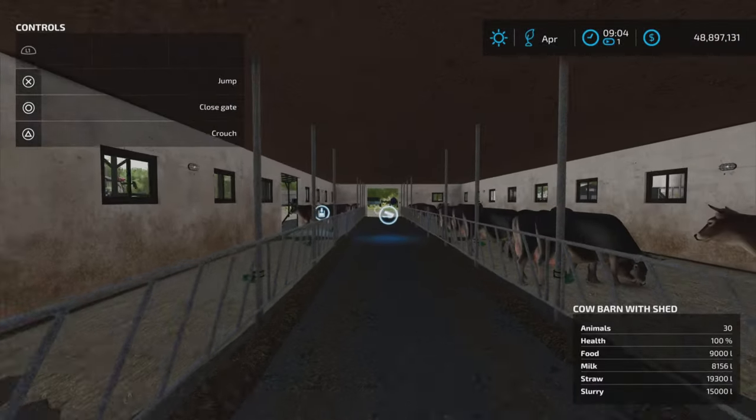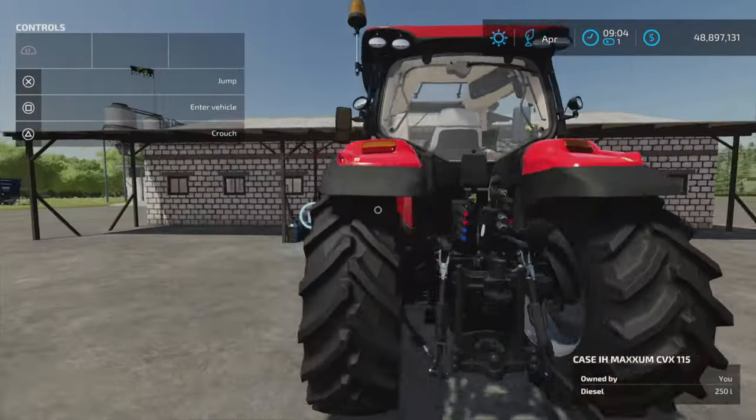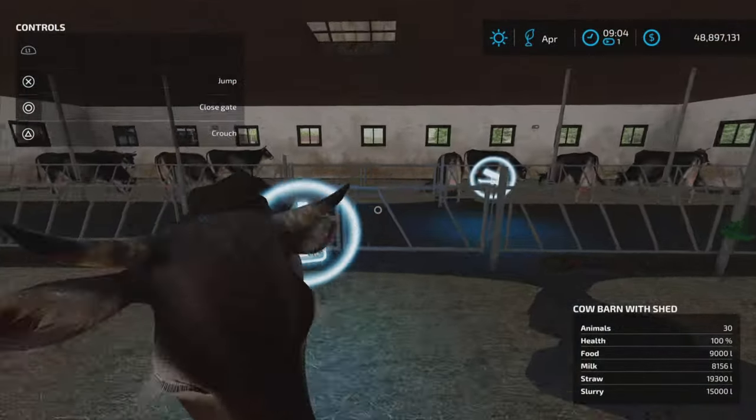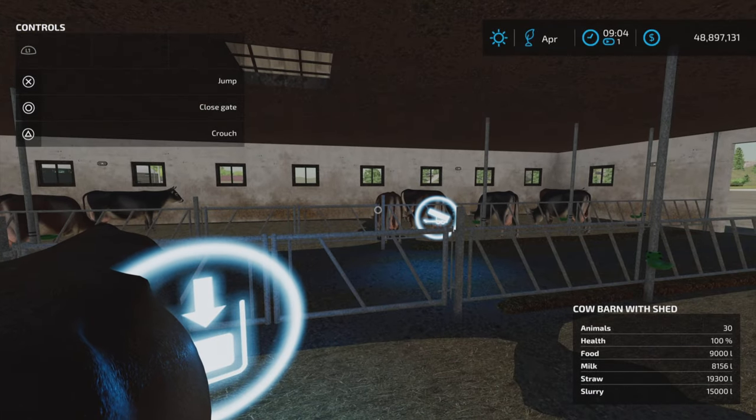The entranceway was a bit small, so you'll need a very small vehicle to get in there. However, this here is the manure trigger, and if you're seeing the bottom right corner of your screen, it does not show a capacity for manure.